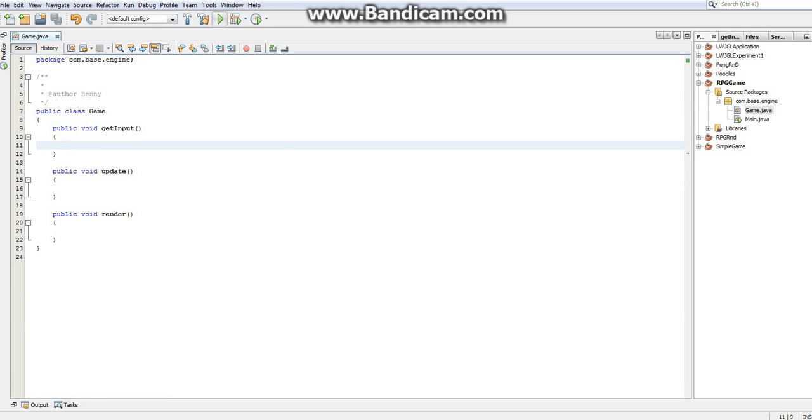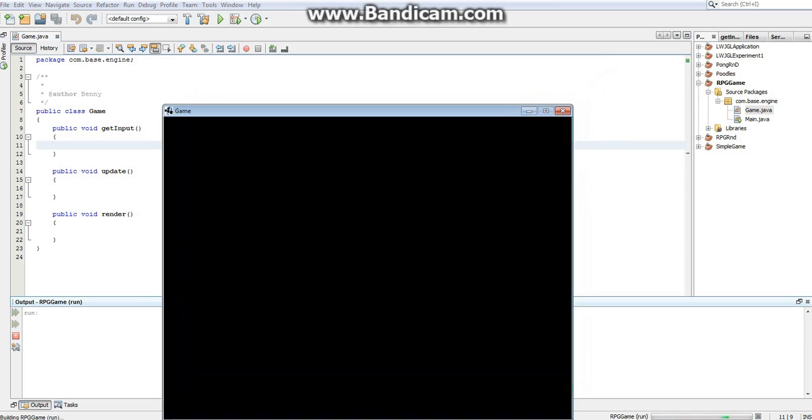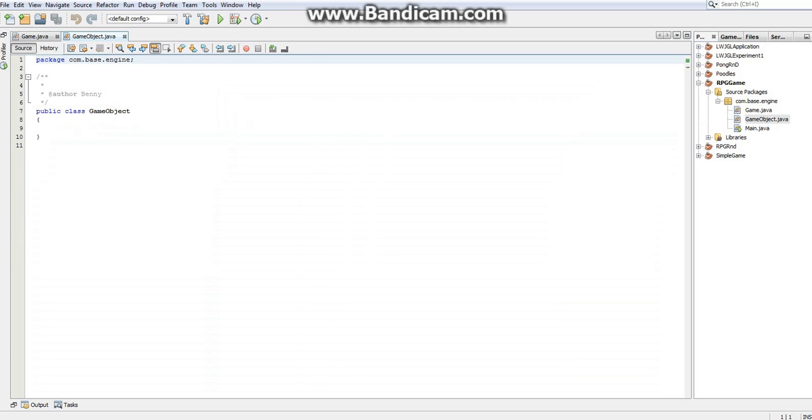Back in Main, I'll create a variable: private static Game game. In initGame(), game = new Game(). In getInput(), call game.getInput(). In update(), call game.update(). In render(), replace the draw comment with game.render(). That should finish our game engine management class. I'll click the Run button, select the main class, and we get a completely blank window — which is exactly what we want to see right now.